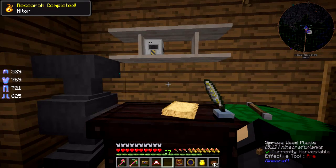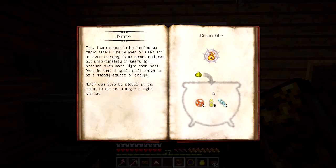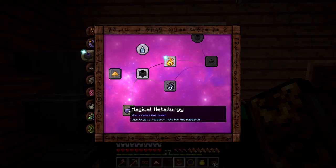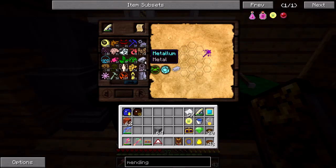Now we can just use this item and we've learned how to make Nidor, which requires a Crucible. Before you get the research that shows you what aspects are made of when you hover over them, I recommend just writing down how to break them down on a sheet of paper.